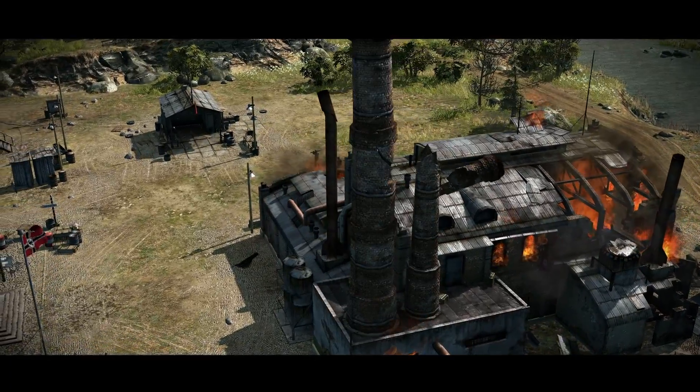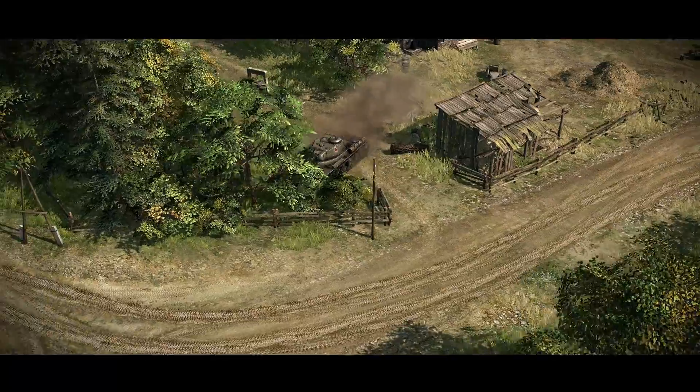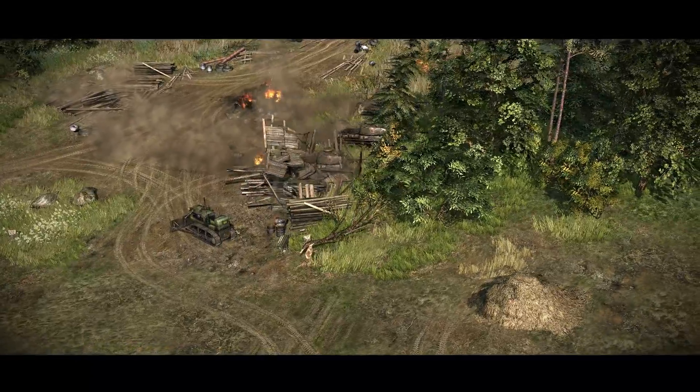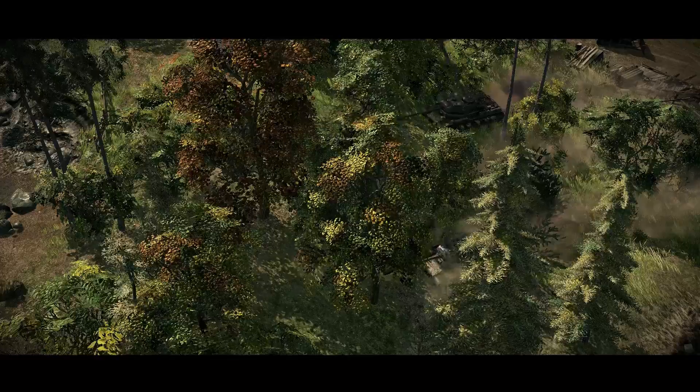We'll show you what the guns and heavy armored vehicles are capable of. Most of the objects on the game map can be destroyed. For example, capitol buildings have several phases of destruction. Initially, smoke boils from the windows, then a full-fledged fire erupts, and after that the building can explode and break into pieces.